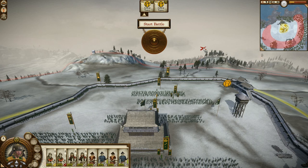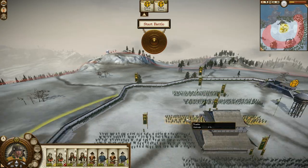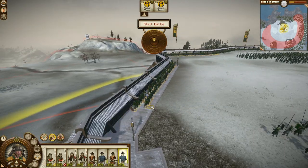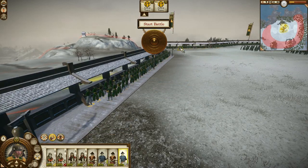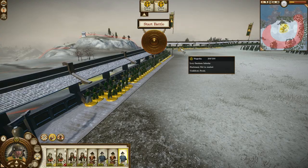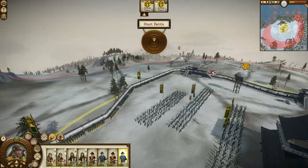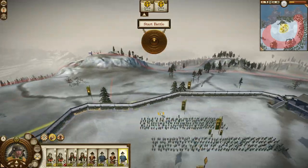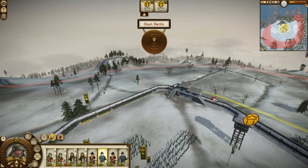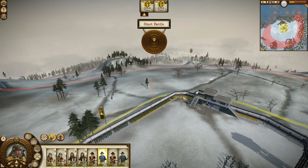Welcome to my second battle in my let's play featuring Nagaoka in Fall of the Samurai. This is a defensive siege battle and first off I just gotta say, whoever designed this system of the walls and the way troops are positioned at the walls, he should get a medal because I just love this system. It's something I've missed in pretty much every other Total War game. Medieval 2 had an alright one but the pathfinding was just horrible. It's just an awesome system, thank you to whoever did that in Shogun 2 and Fall of the Samurai.